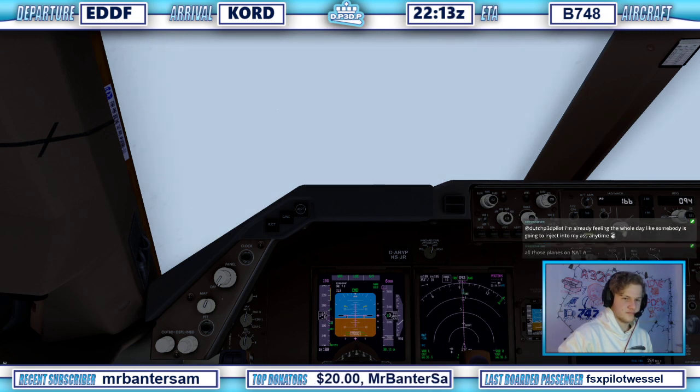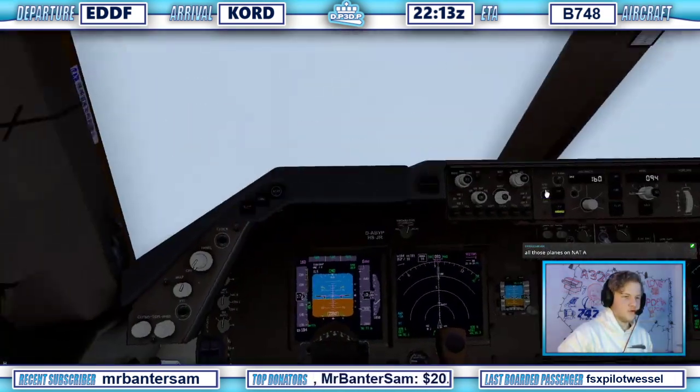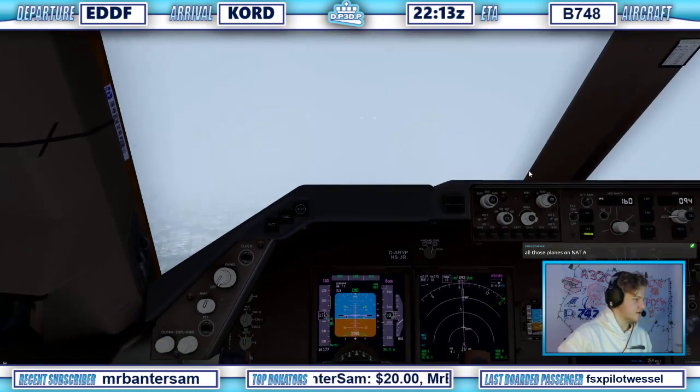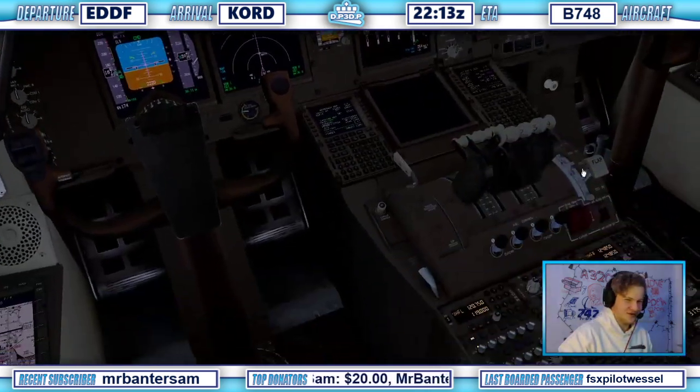Cargo Lux 88-86 heavy, cross runway 10 left at ECHO, contact ground other side, 24.12. Cross runway 10 left, ECHO ECHO, Cargo Lux 88-86 heavy. Holy shit, that was quick.